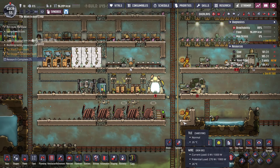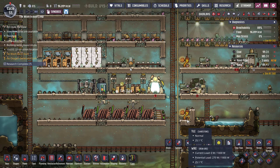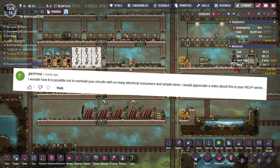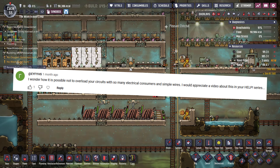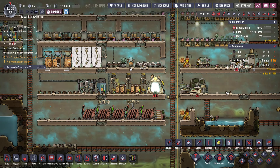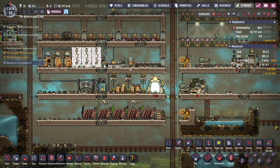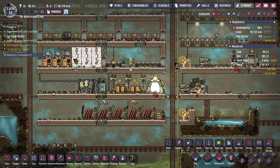Hello, friends. This video is not really going to be part of any particular series. It's just going to be in response to a comment I got from someone named Aphius. They said, 'I wonder how it's possible not to overload your circuits with so many electrical consumers and simple wires. I would appreciate a video about this in your help series.' It didn't really fit the tone of the help series, so I figured I would just make a standalone one. I've gotten this question a couple times and realized we've never really talked about this in detail. So let's just do it.